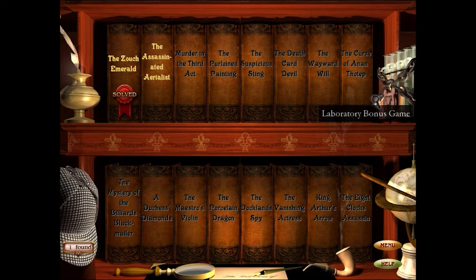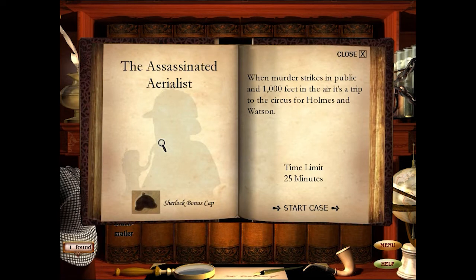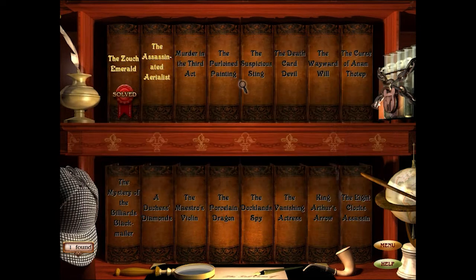So that's kind of how this game goes — this one's pretty short. I want to keep these as one per video in case people enjoy this and don't want a long video. Our next episode will be 'The Assassinated Aerialist' — when murder strikes in public a thousand feet in the air, it's a trip to the circus for Holmes and Watson. Fun game — I've always liked this one. We're gonna pick this up in the next episode. I hope you've enjoyed — stay tuned for the next episode of The Lost Cases of Sherlock Holmes. Bye everybody!